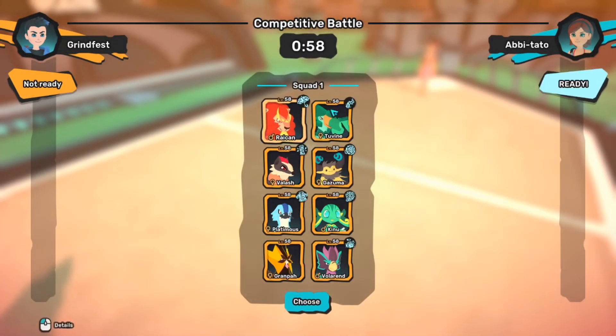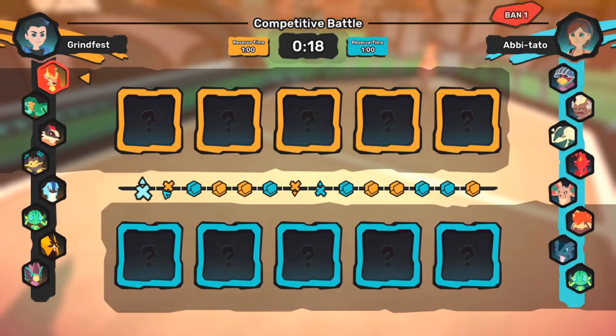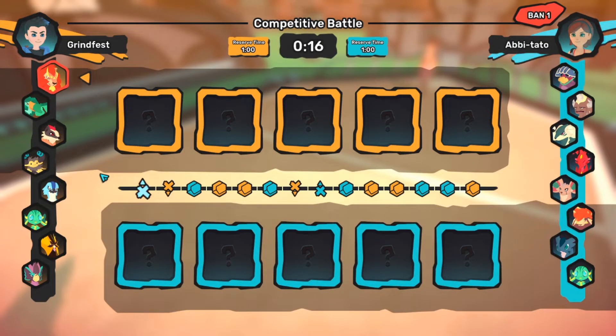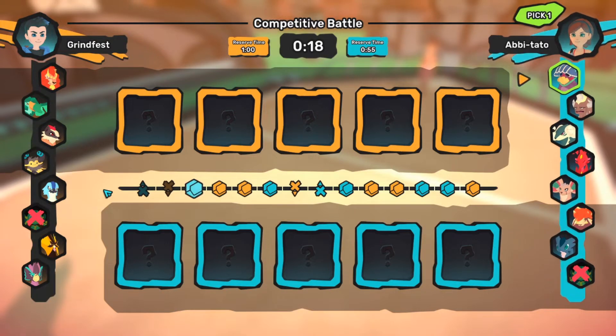Tamtam focuses on double battles, which is a refreshing approach. They add a different layer of mind games to the battles since there are more options for you and your opponent to consider. For the competitive scene, the community holds in-house tournaments, but there is also the ladder if you want to compete there. You queue up and the game finds you an opponent according to your rank. The nice thing about competitive battles is there are picks and bans — your team is made of 8 Tamtams and each player fights with 5 of that team, adding yet another layer of mind games.